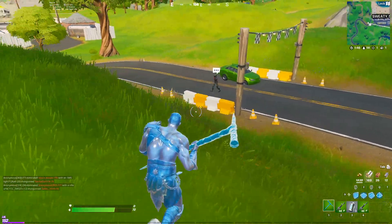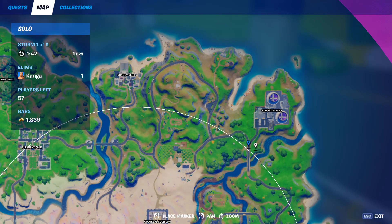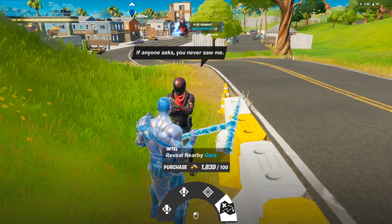Burnout can be found west of Sweaty Sands, he can also be found south of Steamy Stacks along the road, as well as at the Fortnite radio station. He'll give you two quests, bounties, and the ability to reveal nearby cars.